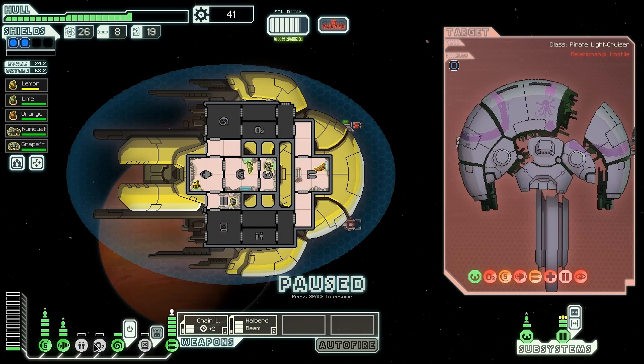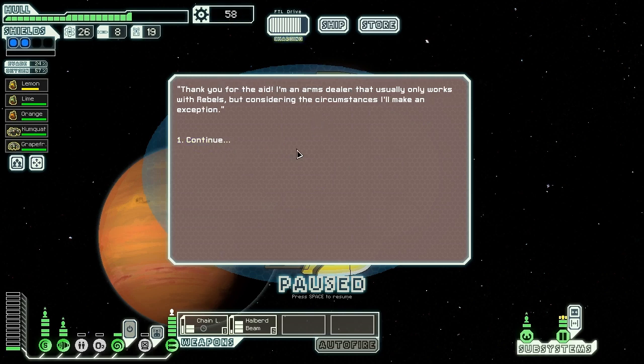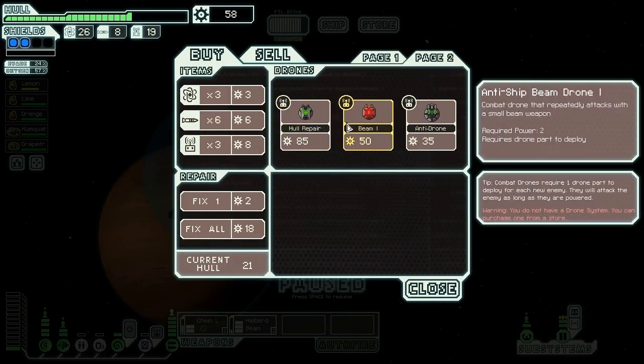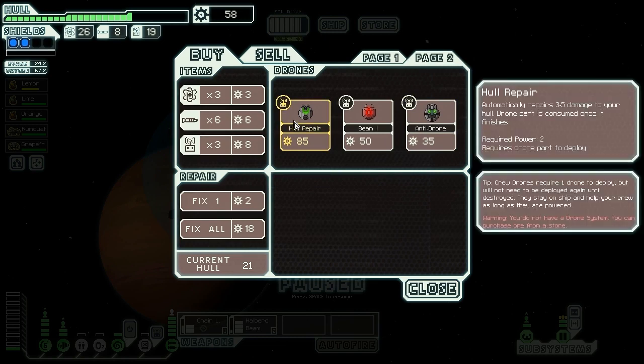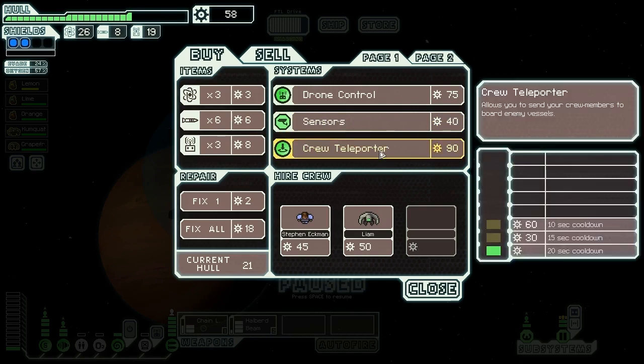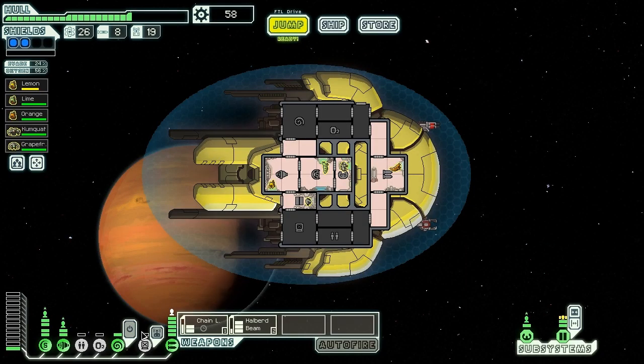She turned my O2 back on again. Pirate ship explodes giving us 17 scrap. When we examine the ship we just saved, we find they're an arms dealer that usually only works with rebels, but considering the circumstances, he decides to make an exception. He's got some pretty interesting drones — a hull repair is an amazing drone, especially since we have so many drone parts. But we don't have a drone control yet, so that doesn't actually help us. We'll take the reward we got from destroying the enemy ship and move on.